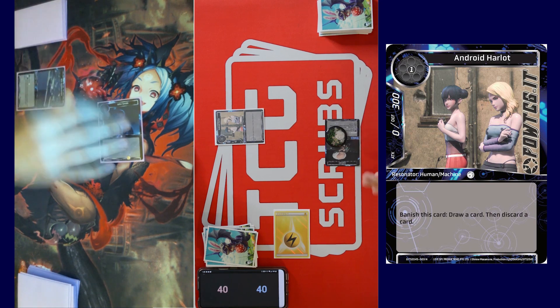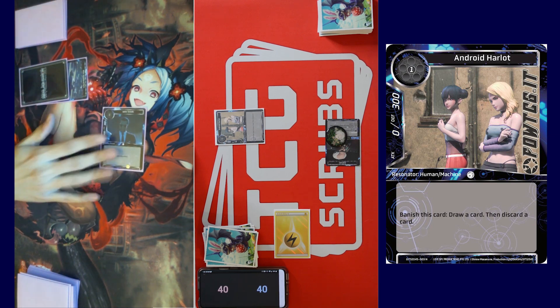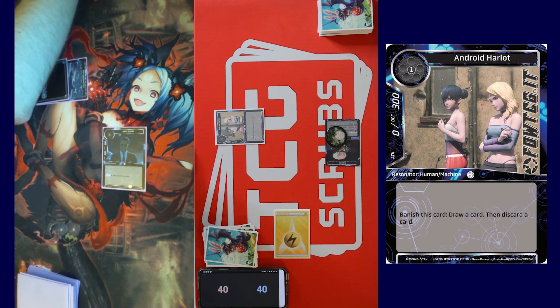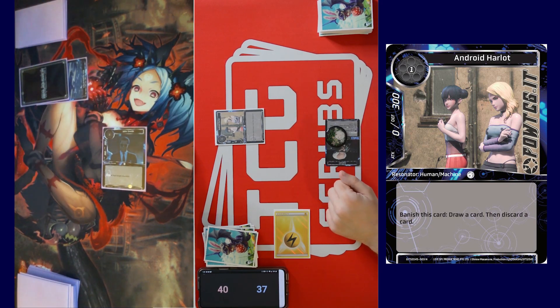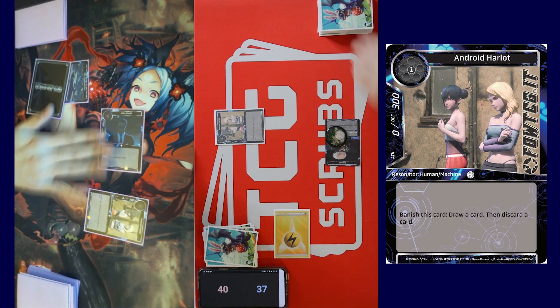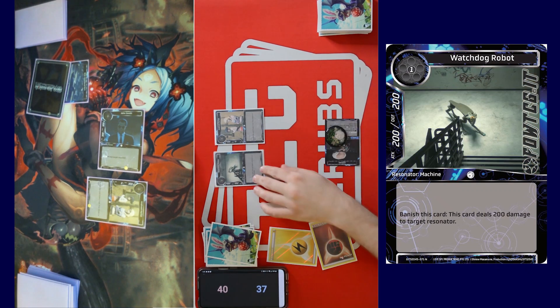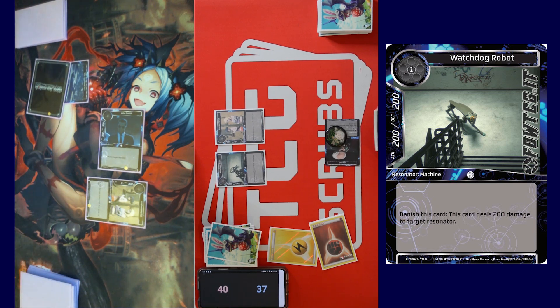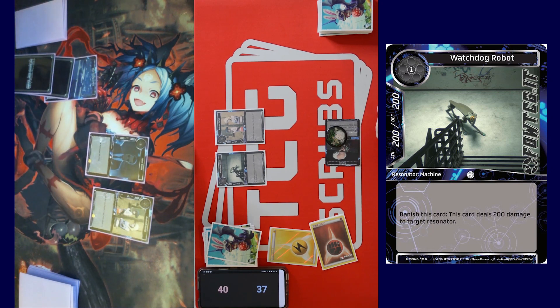I will draw, recover all, call stone. Attack the John Smith — what is he again? 300/300. Yeah, it's fine. Tap one for Android Harlot, pastor. Tap one for Watchdog Robot and pass turn. Draw card, recover all, call stone. Attack you for three — okay, that's fine.